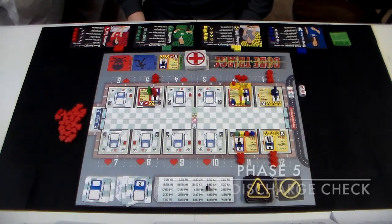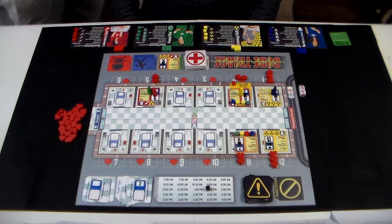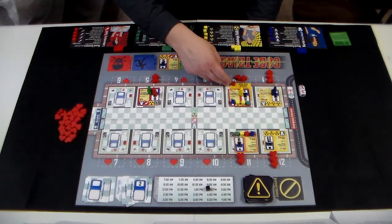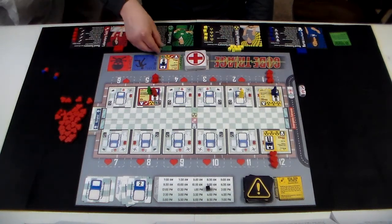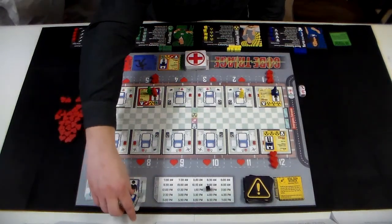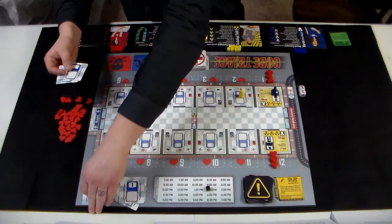After all four players have taken their turns for the round, we will proceed to the patient discharge check phase. Examine all of the patients currently on the board at the end of the round. If all orders have been filled for any patient on the board, they are ready to be discharged. Remove that patient's card and all cubes on it and place it on the discharge space on the patient status section of the game board. Give all of the cubes used to fill those patient orders back to the players they belong to. Then find the rooms of the patients that were just discharged and place those room assignment cards back onto the bottom of the room assignment deck.